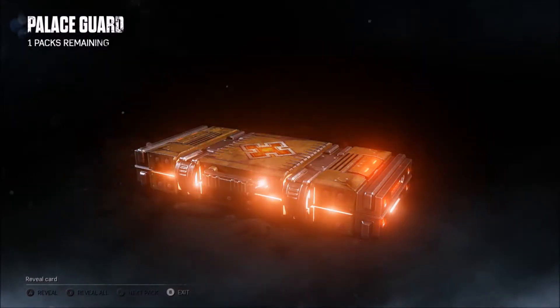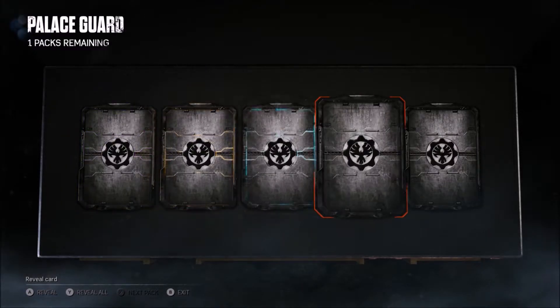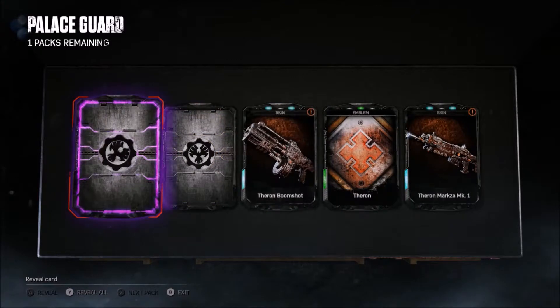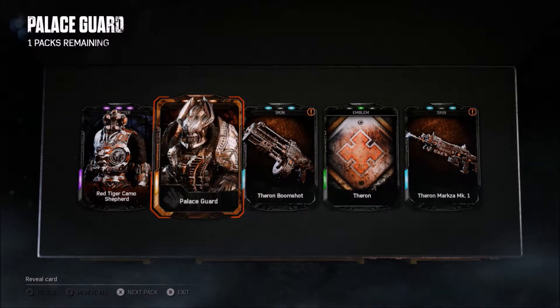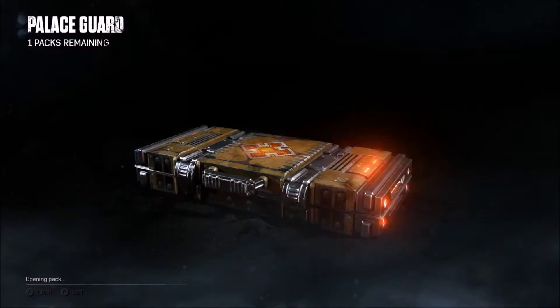All right let's check out the next one. We got epic — this started off already with two packs. Red Tiger Camel, all right, hey this is a good opening. That's the same one, I'll probably scrap it for some points. There's this new skin that I want.